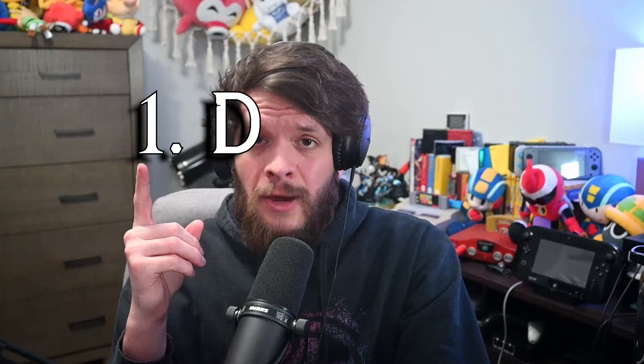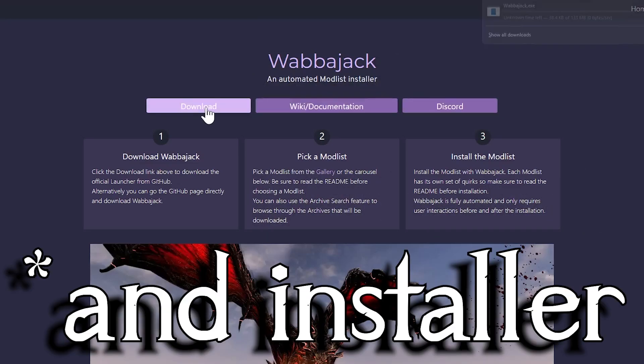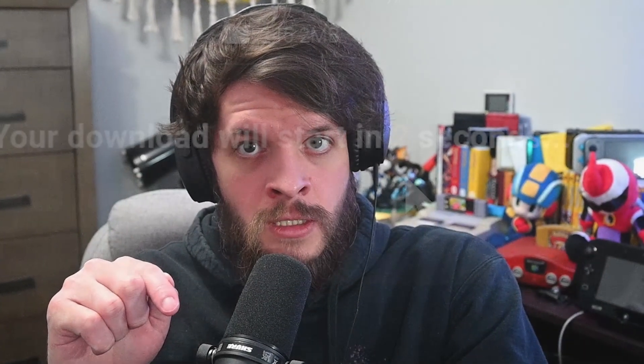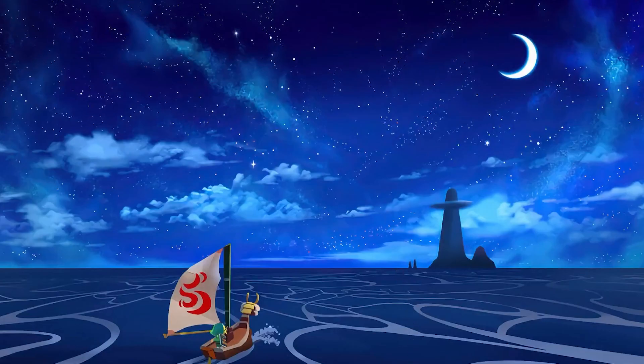Really, there are only three things you need to do: one, download the mod list itself; two, download Wabbajack, which is the downloader for all of the mods in that mod list; and three — which is not necessary — have Nexus Mods Premium, which I believe is seven dollars. All that allows is for the whole process to be automated through Wabbajack, so you don't have to wait five seconds and download mod after mod, and you don't have a download limit — you can download large files, mods that are several gigabytes, very quickly rather than three megabytes at a time.